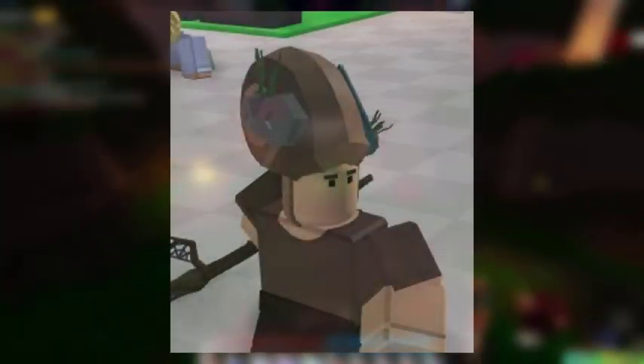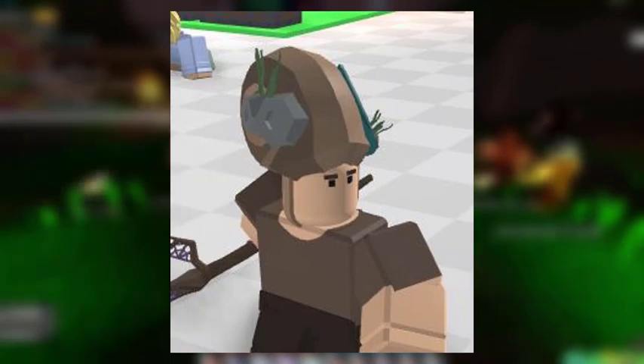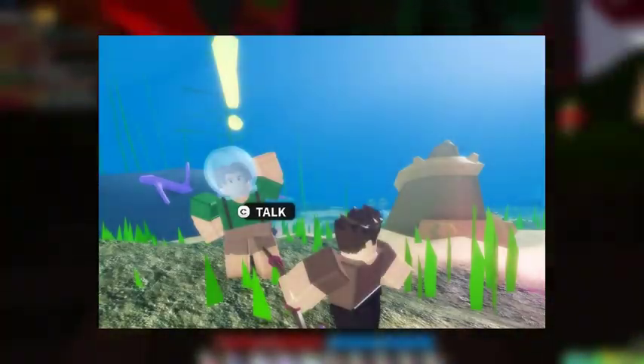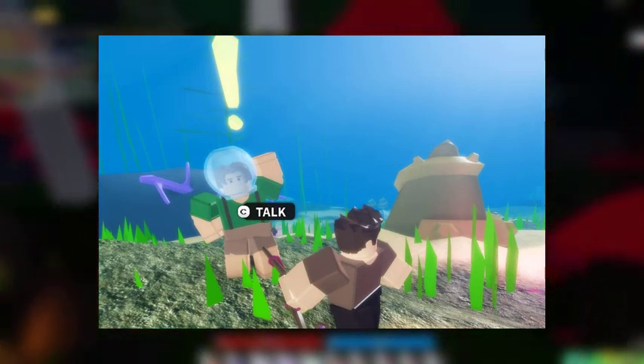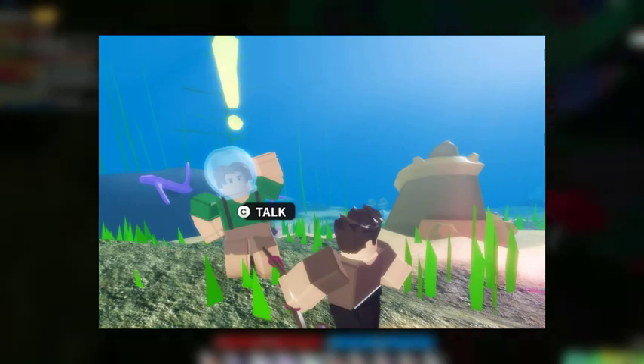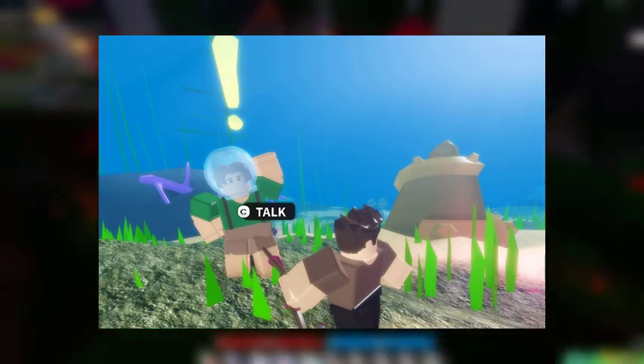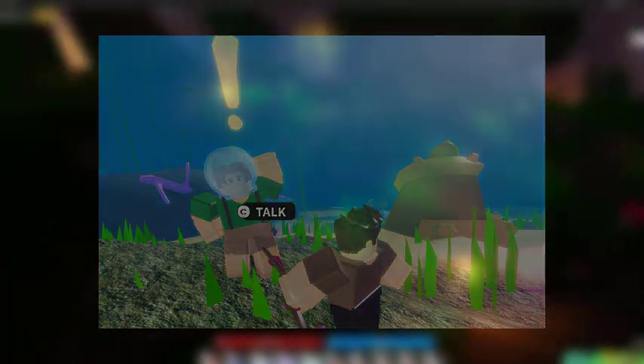The first point I'll be sharing is the new snail hat. At this point it is pretty much confirmed that it will be obtainable from a quest shown in this image. Make sure to subscribe as I will have a video about how to get the snail hat. This image also confirms that the whole map will be underwater because the NPC is wearing some sort of oxygen tank.